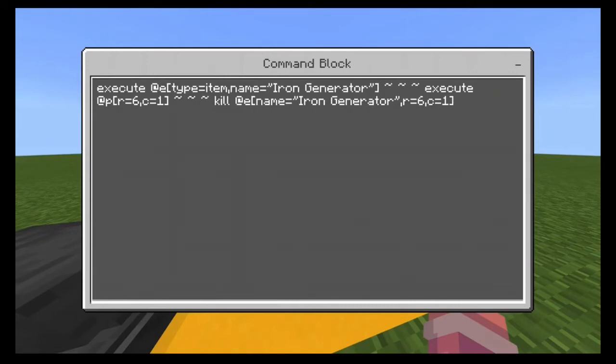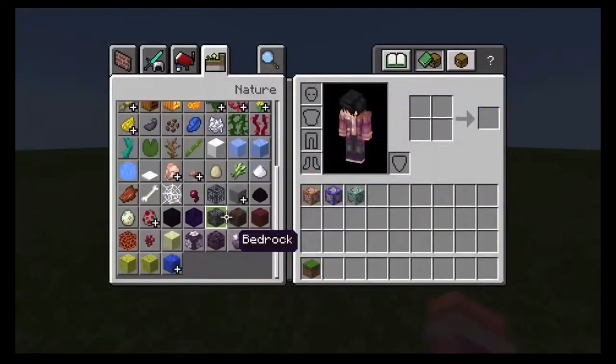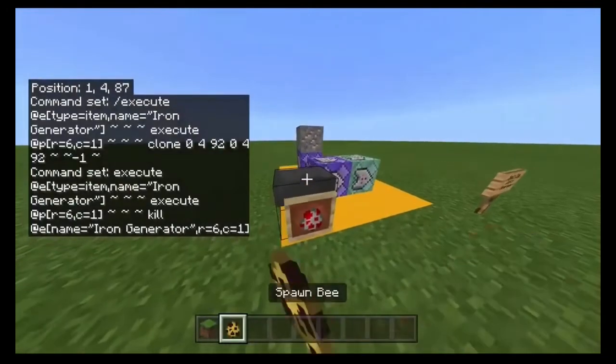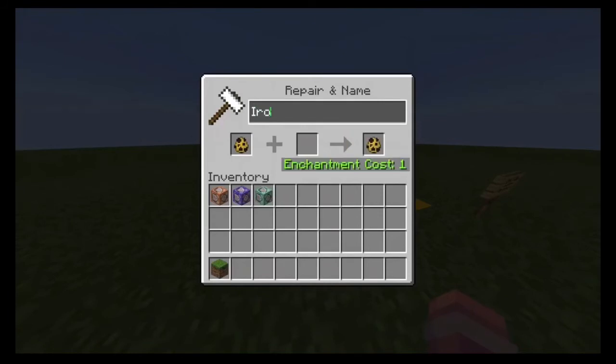For the iron generator, you'll have to keep the name the same for the entire time — that's how it works. After you've done that, you'll need to get a spawn egg. Honestly it could be any spawn egg, it could even be a sea turtle egg — it just needs to feel like a spawn egg. So let's choose a bee egg, and name it 'iron generator'.